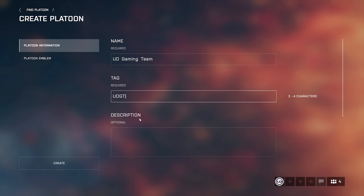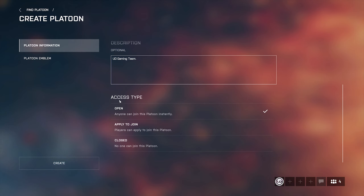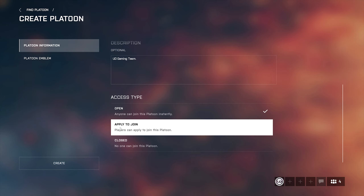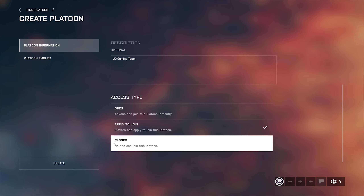Give a description of your platoon here — you can include the history of your platoon. For access type, you can choose Open so anyone can join directly, Apply to Join so people must apply and you can accept or reject them, or Closed if you don't want anyone else to join your platoon.